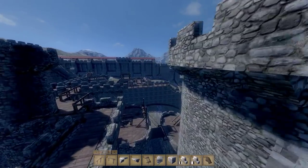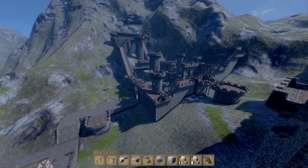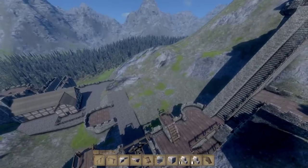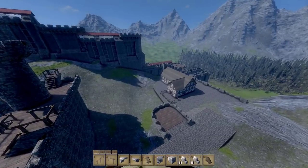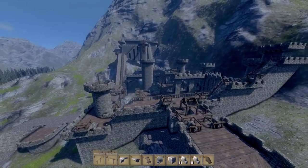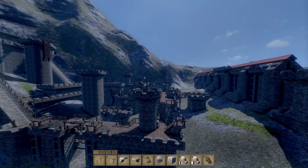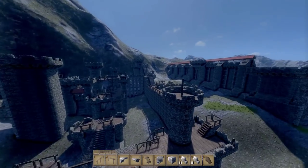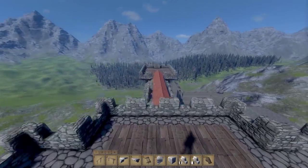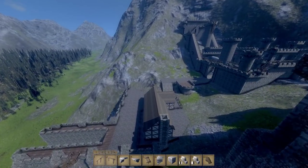I created a copy of the save file and turned structural integrity on, then loaded it up and left it for about half an hour. When I came back I was getting like 15 frames a second, lag spikes, and everything was still very slowly breaking apart. Yet before the patch where they changed structural integrity the castle worked fine. At the moment this is just mainly an aesthetic thing - I like how it looks and I enjoy building whether it's structurally sound or not.